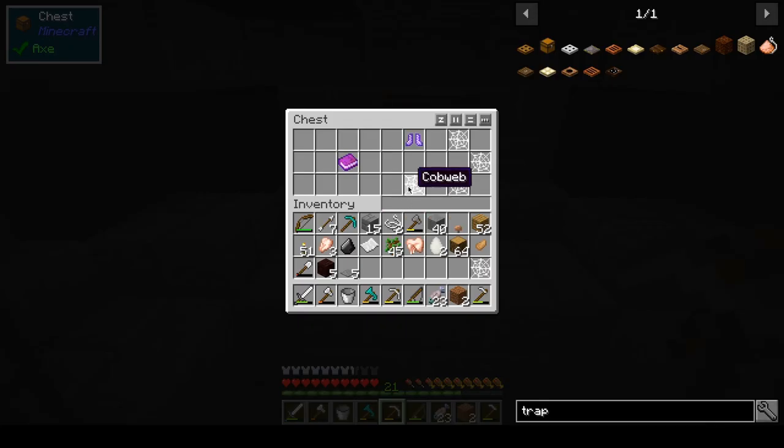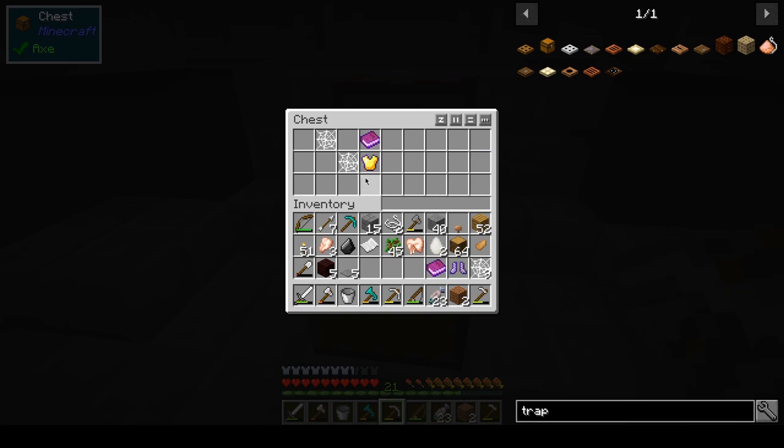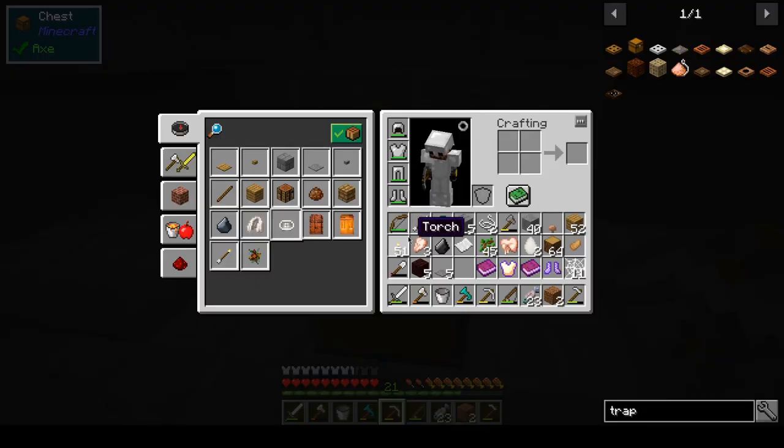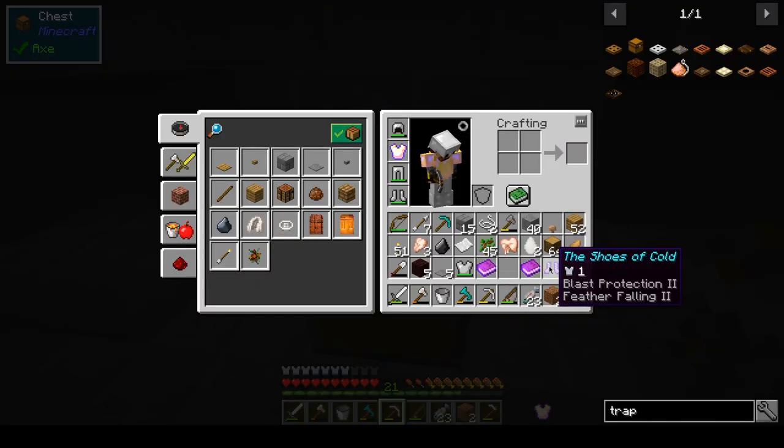It was empty. That one's empty. Dotta — you have Unbreaking 3, so I'm gonna take you. Glass Protection and Feather Falling — yes please, thank you. And we're just gonna grab these guys because we can.